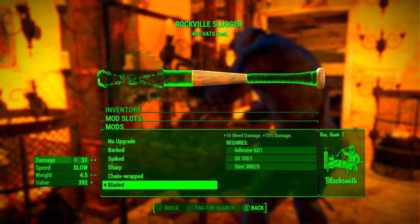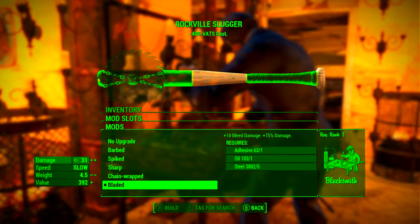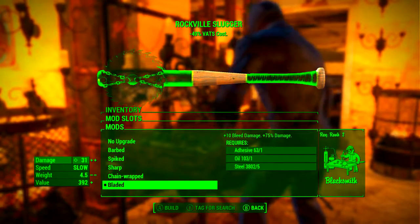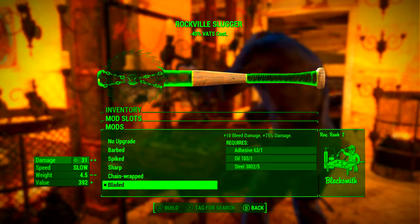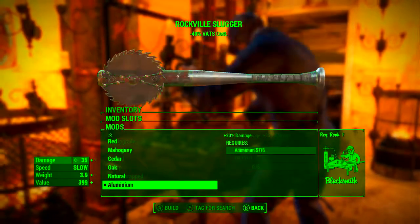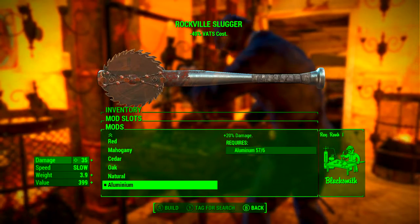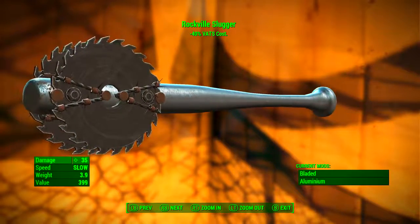There are only two modification slots, and with every other unique baseball bat that we have covered, there is an ultimate modification in both slots. In the first slot we want to go with the bladed modification — this adds plus 10 bleed damage and increases the overall damage by 75%. In the second slot we want to go with the aluminium body, which increases the damage by 20%.